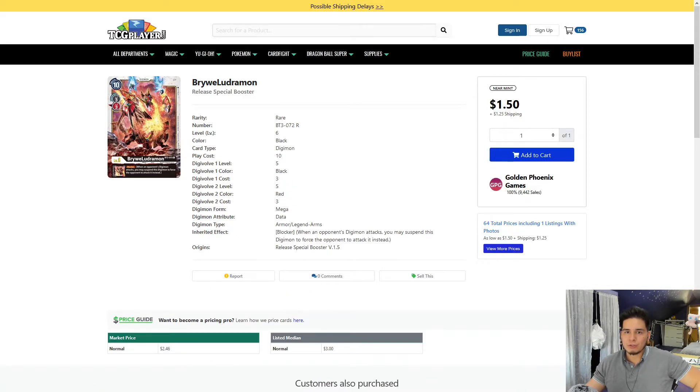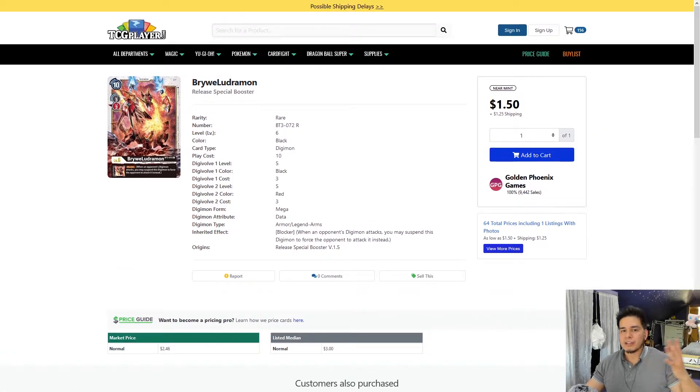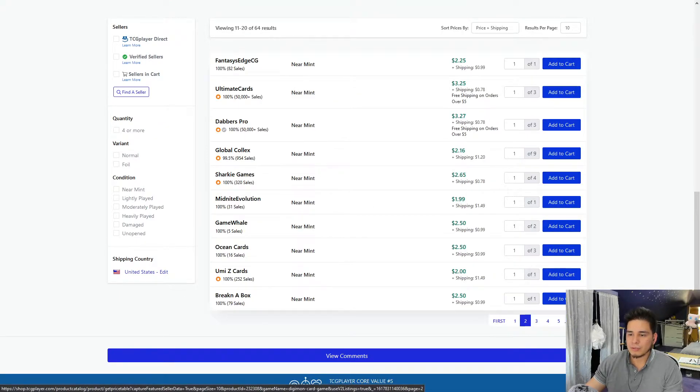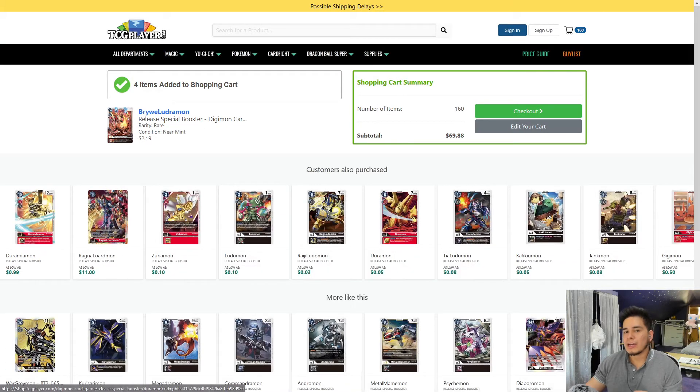We're going to move on to Briway Lugamon — I heard it's Welsh, so if there's any Welsh viewers who want to put in the chat on how to pronounce this, you can. We're going to need four of him too. I see Orlin Cards has 14 copies — I'm going to pick four of them up. I would argue this one is better than the Durandamon, but it's up to you.